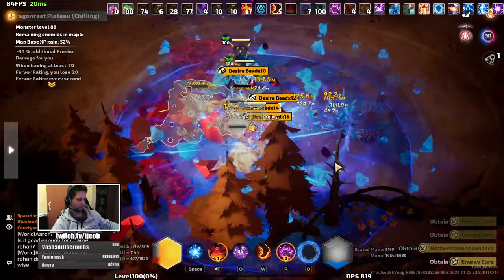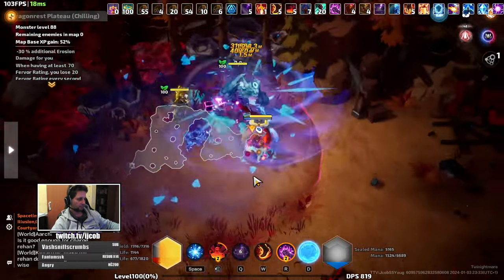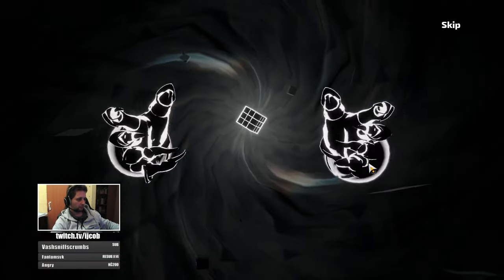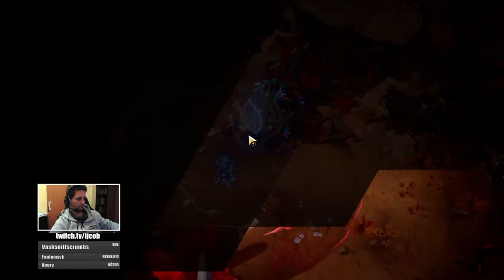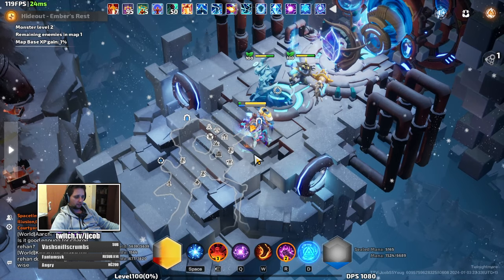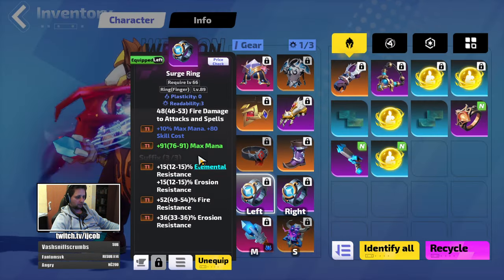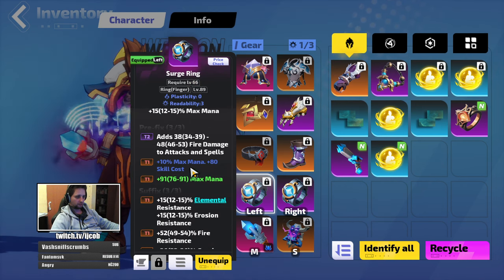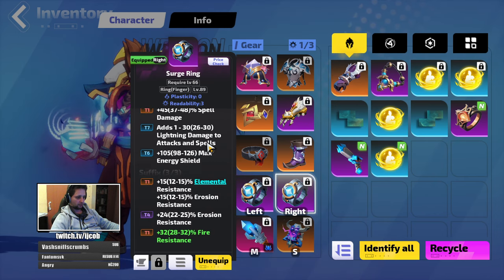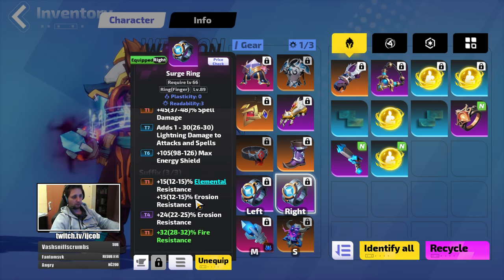So I've made a few upgrades — I've crafted two rings today. I've crafted this one with triple resistances, just the basic one with triple resistances and mana. And this one with triple resistances as well and spell damage. This one needs improving, but this is what I have now.